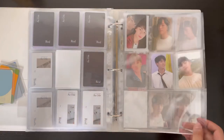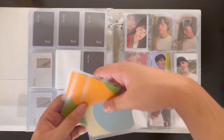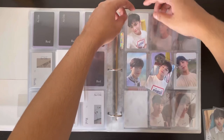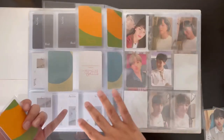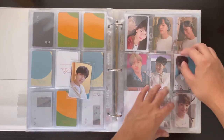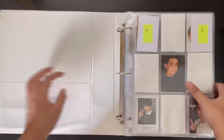This page we have Hanare cards. I have some Hanare cards, just not sure how to arrange them. I think this goes here, and the Hana versions I'll put them here for now. Then these two cards — I think this is the Net version — let's just put them on either side. That's it for my Seventeen and GOT7 binder!